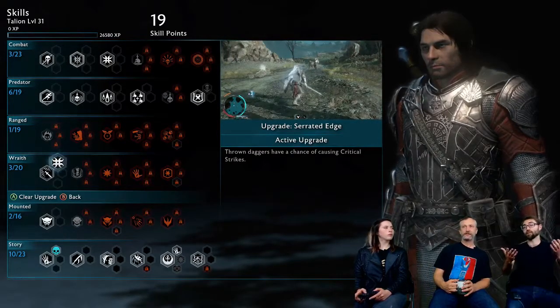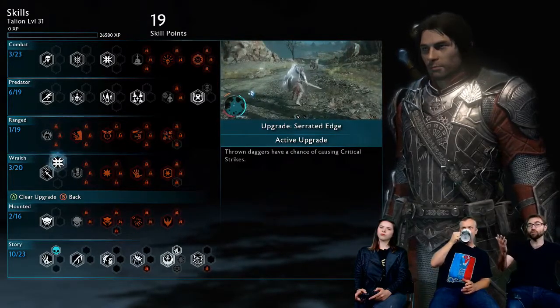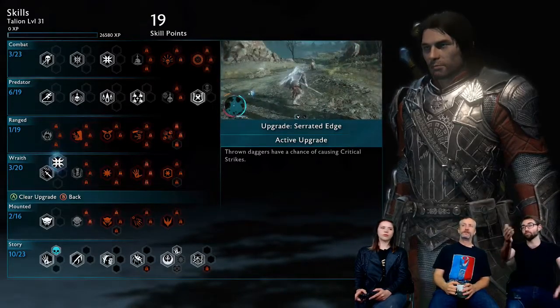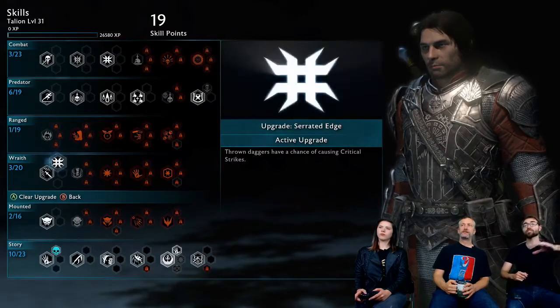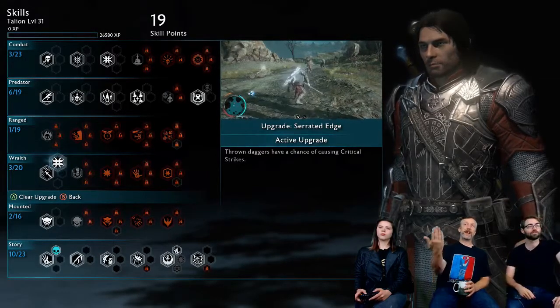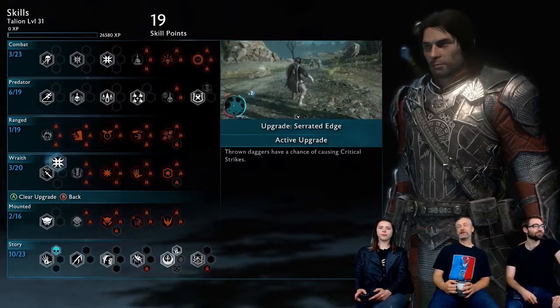If you had a piece of armor that gives 12 extra health on a critical hit, now you could be throwing out blades into a group of people, and with this chance of causing a critical hit on your dagger, you can cause that critical hit on your armor to get yourself health — almost like a vampire-style health drain. And even without that, it's just going to do more damage on that hit.